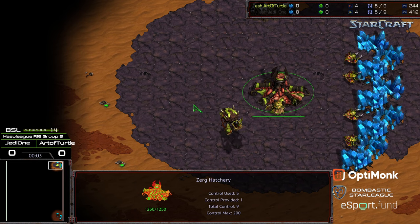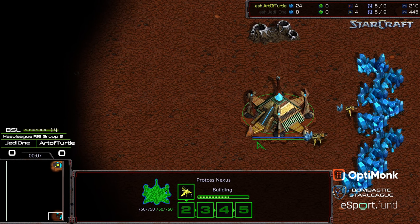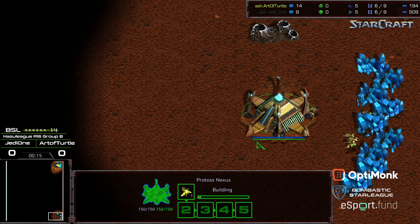Welcome to another commentary by Diggity. In the top right corner we have Art of Turtle starting as the yellow Zerg; bottom right corner we have Jade One starting as the black Protoss. This is on Butter, the first match of the winner's match of BSL Season 14, Hospital League Round of 16, Group B. Jade One in his previous match showed some old-school, non-standard meta Protoss style play — one base corsair-reaver — which is very atypical in the current meta.